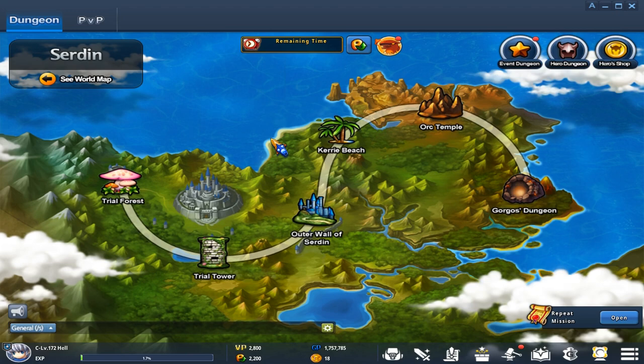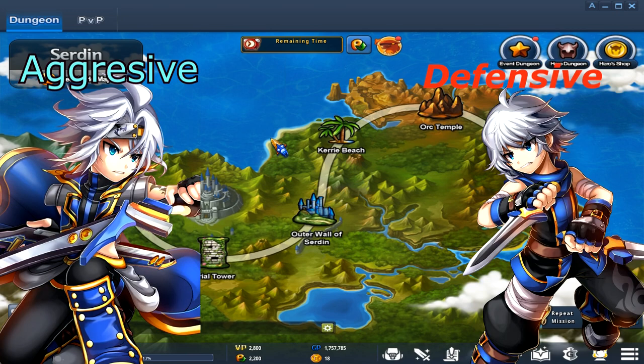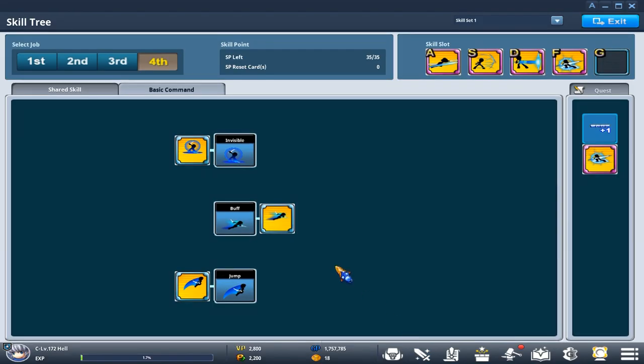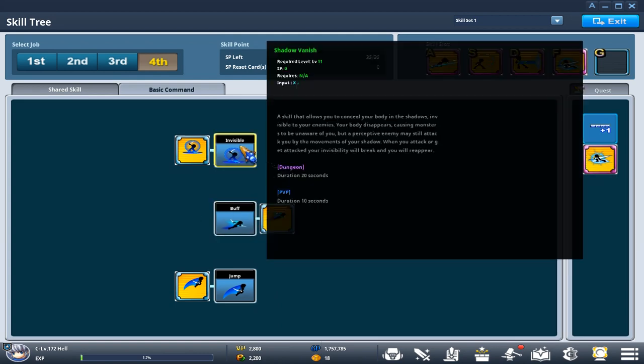Lass has two play styles, one being aggressive and the other being defensive. I will be teaching you guys how to play both play styles, starting with my skill tree. With sheer skills, you want to have all of them. You will be using all of them besides like the dash buff.